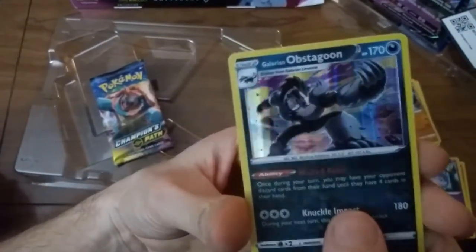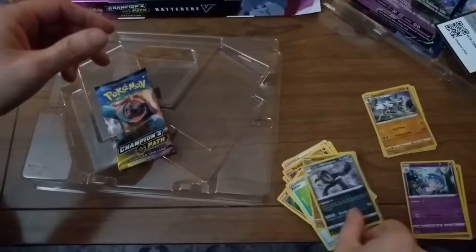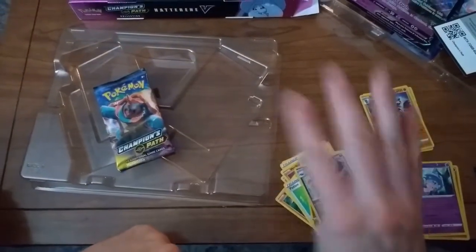And Galarian Obstagoon is their holo. At least it's not another Lichen Rock. Alright, I'll be back tomorrow for part number four.